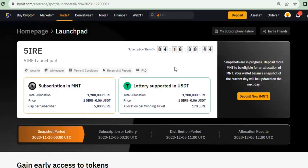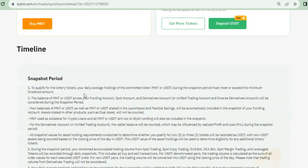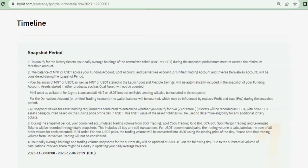When the subscription starts, I will send a notice. You will need to come to the launchpad page and click on subscribe. This button that currently says 'Buy' will turn to 'Subscribe.' You either click on subscribe using the MNT token or click on subscribe using your USDT — you cannot do both at the same time; it's either USDT or MNT token.